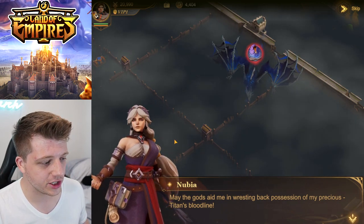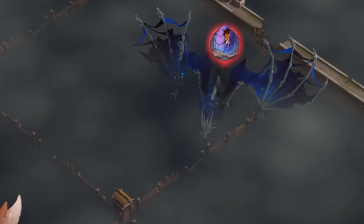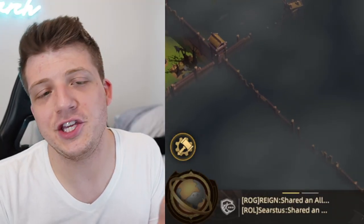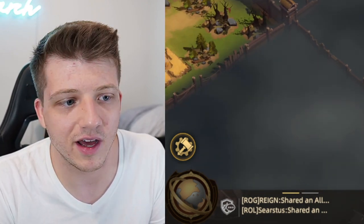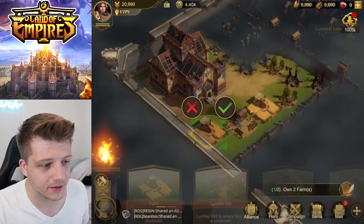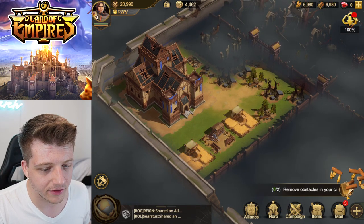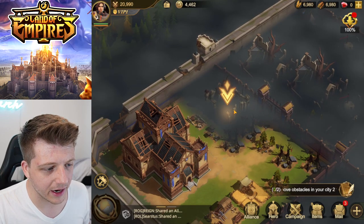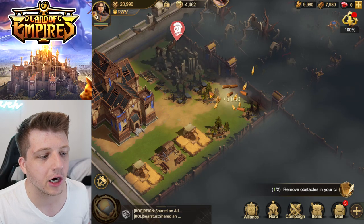We've got a skeleton dragon hiding over here in the fog. Nubia says only death will hear my prayers, and the game is basically saying you can't fight the skeleton demon dragon at level one. We got two farms, let's build another farm. We can collect that — let's upgrade the city hall. We need a warehouse, and we're clearing up garbage around here.